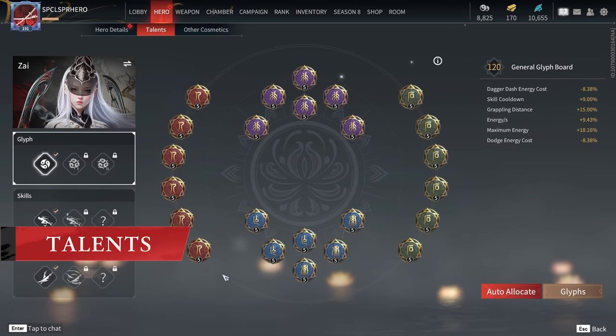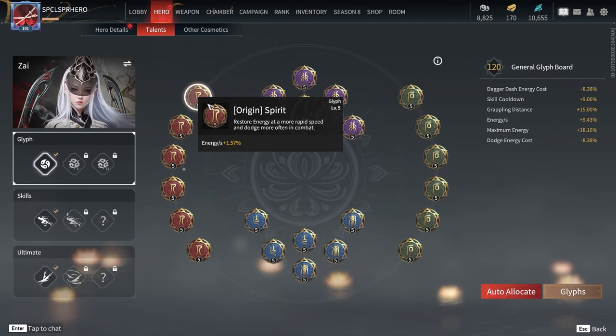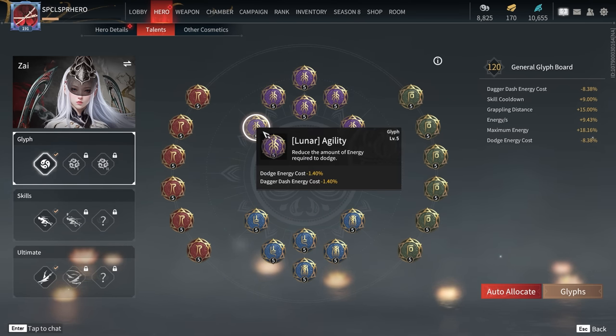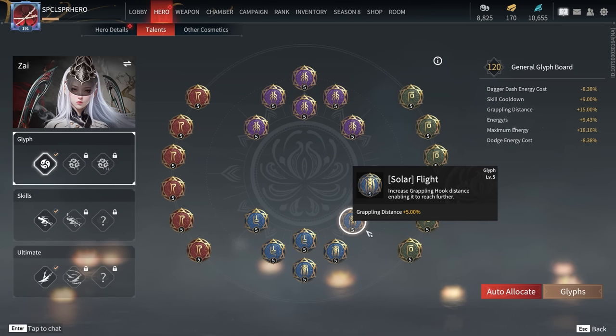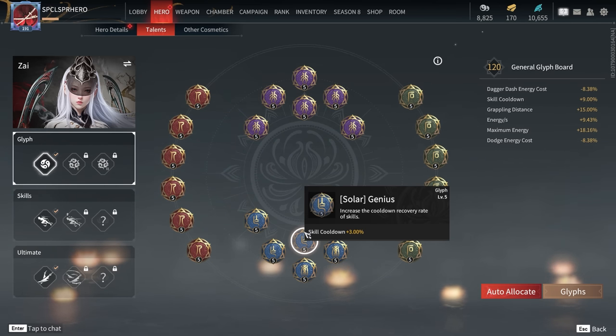When it comes to talents, I would recommend going with 6 Origin Spirit Glyphs for more energy. Then move over to the purple glyphs and take Lunar Agility for less dodge energy cost. After that, move to the green glyphs and maximize your energy by getting 6 Omni Mind Glyphs. For the blue glyphs, go with what you're comfortable with — I personally use 3 Solar Flight Glyphs for more grapple distance, then 3 Solar Genius Glyphs for better skill cooldown percentages.